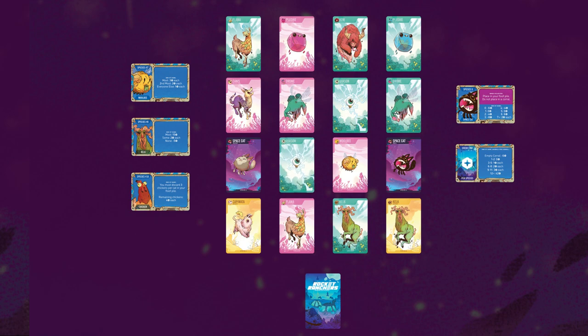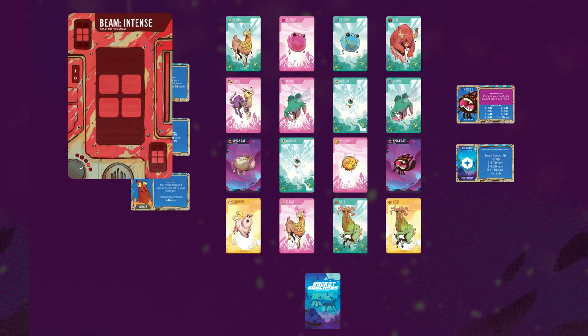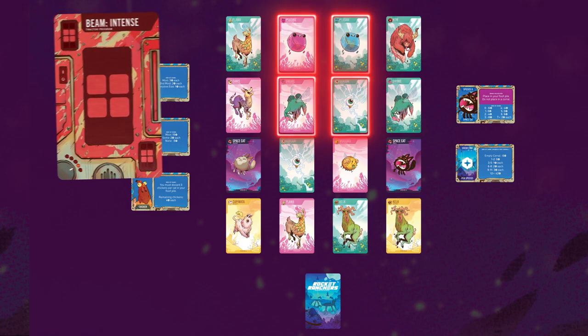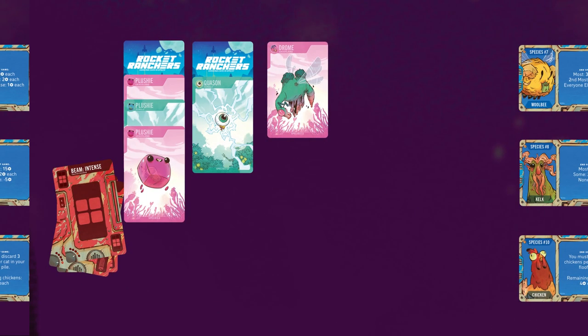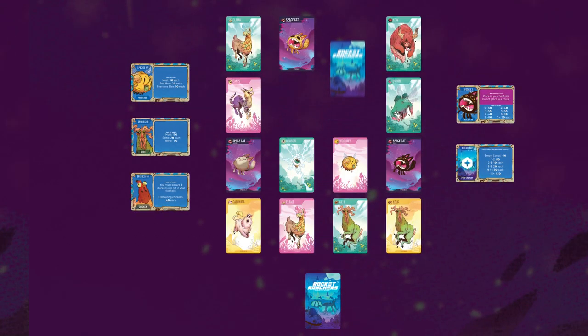The red player is going to play a special program card, which can be played before or after playing a beam card. The shepherd special program card can swap any two animals in the same biome, indicated by the color of the cards. Space cats cannot be swapped. Place the special program card into the discard pile after use. The red player then plays a beam intense card, taking 4 cards, placing them in existing and new corrals, then repopulates the grid.